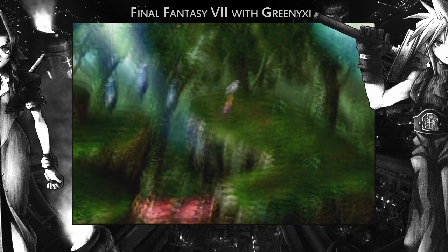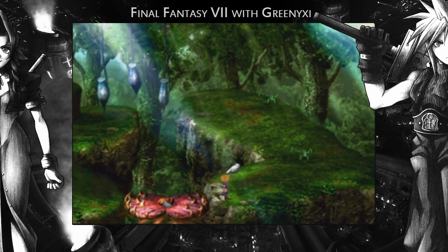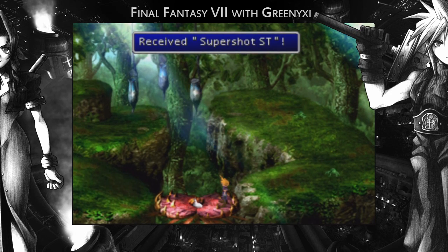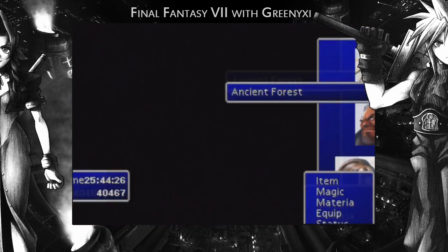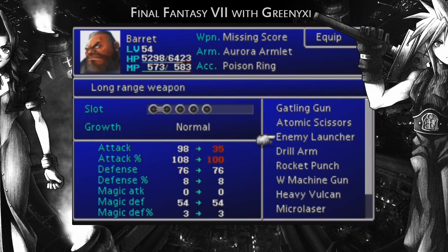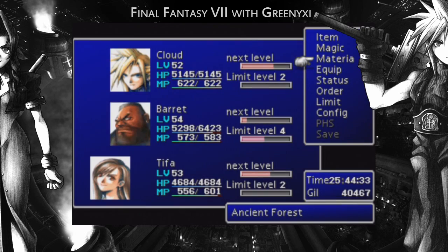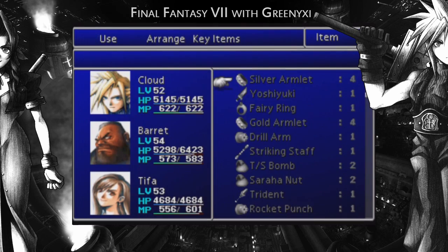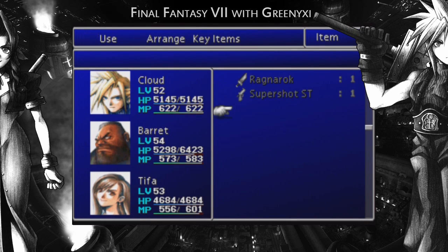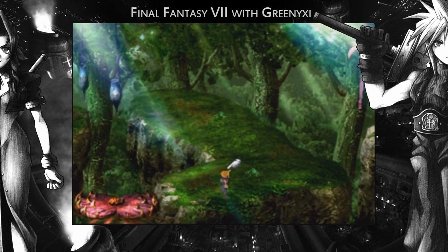We made it across. We're gonna get that item now — just walk on it a tiny bit and keep pressing circle. Supershot ST. I'm not sure if that is for Vincent or Barret, but if it's for Vincent it's better. Let's have a look. Yeah, it's for Vincent — that's good actually. Well, it doesn't matter now, we've got the ultimate weapons.